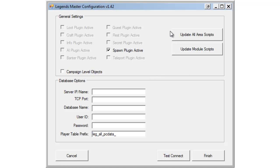You'll notice a couple of buttons here for update all area scripts and update module scripts — we'll get into that in a second. Now, this is a generic master configurator for all Legends plugins. Some of the Legends plugins do use NWNX and a MySQL database backend. The spawn plugin does not, so you don't actually need to fill any of this in or even worry about the whole database section. That's for other plugins.